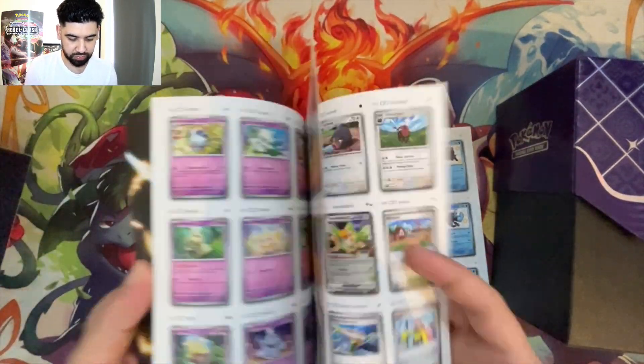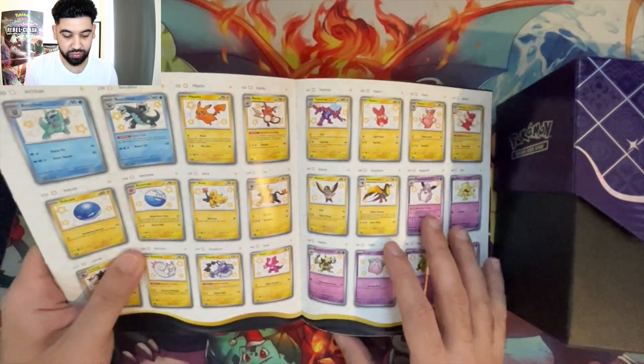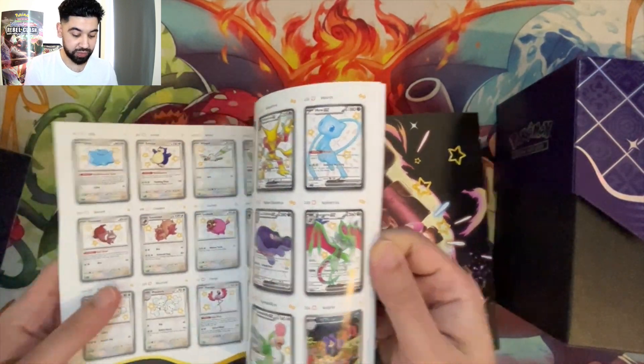Where are the electrics? Here they are — Voltorb and Electrode. Of course, the Pikachu. But let's go see the main hits that we need to pull today.